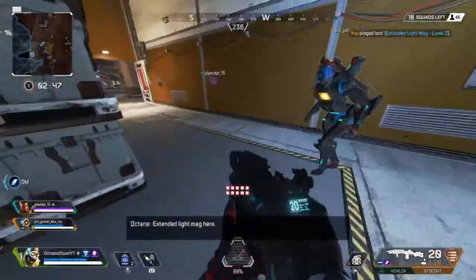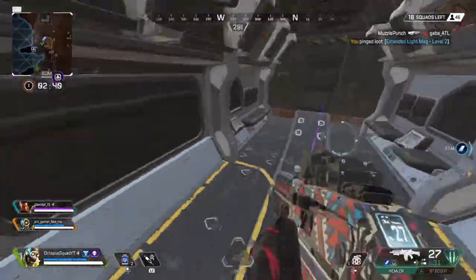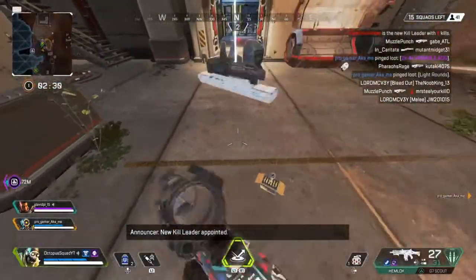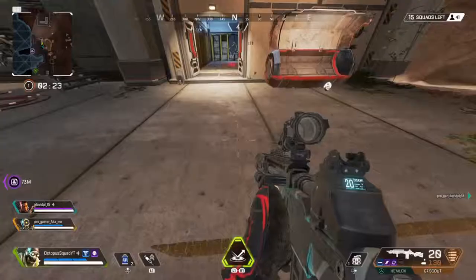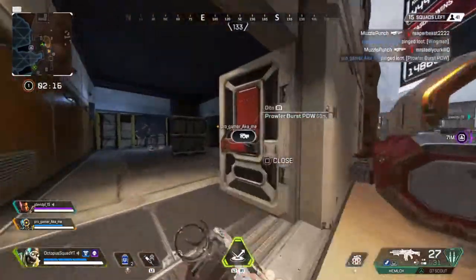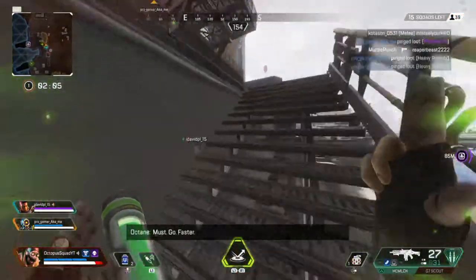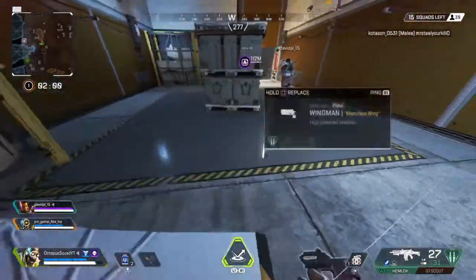Extended light mag here, level 2. Light optics here, mid-range. New kill leader appointed. Using grapple. Prowler SMG here. Wingman here. Heavy ammo here. Phoenix kit here. Grappling — you must go faster. Thanks.